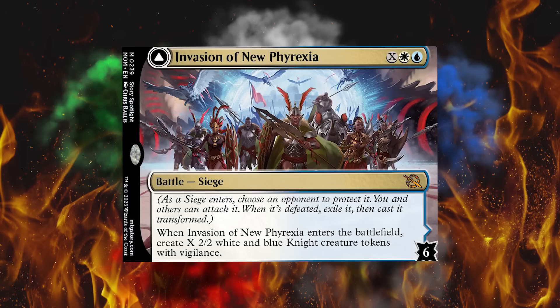First up on the Expensivometer, we've got $11 on Invasion of New Phyrexia. It creates knights, does cool stuff — it's the new battle type. People want it because it's a new cool thing. It makes sense. $11 for a mythic, I could see it. But remember, that's 10th place.